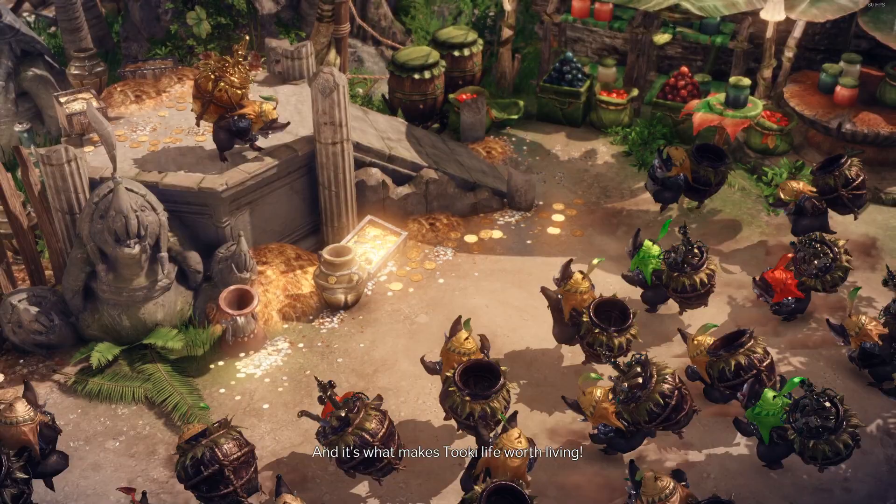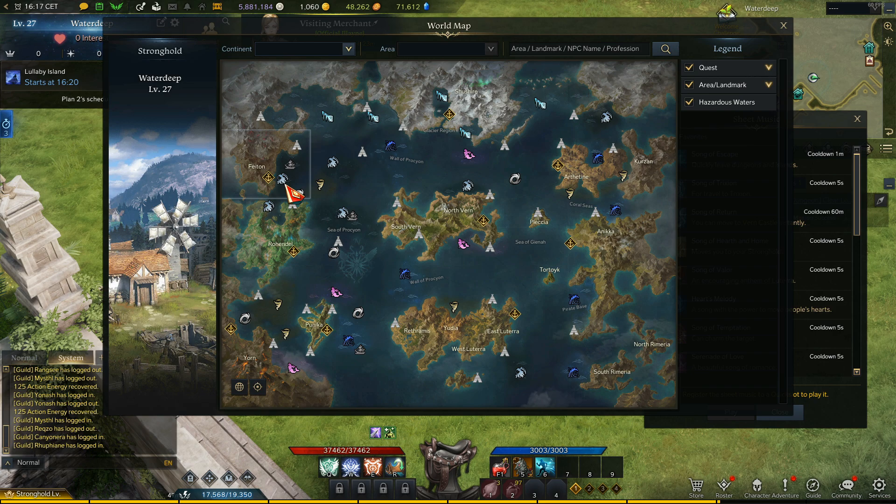Tuki Corporation island is located east from Phaeton. It's a cool island if you want to know more about Tukis.